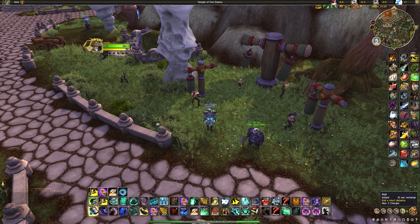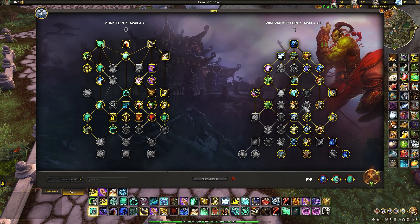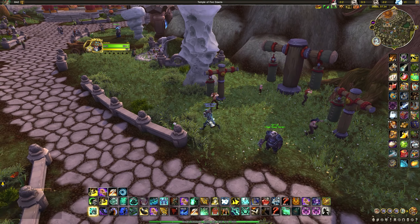These four abilities — Tiger Palm, Blackout Kick, Rising Sun Kick, and Fist of Fury — are the bread and butter of Windwalker. When you're not bursting and doing sustained damage, these make up the fundamentals of what monk is, with modifiers like Xuen's Battle Gear and Skyreach working in conjunction.